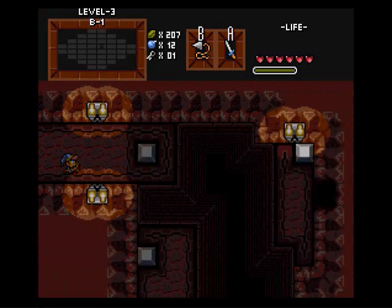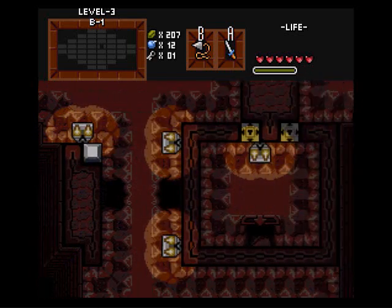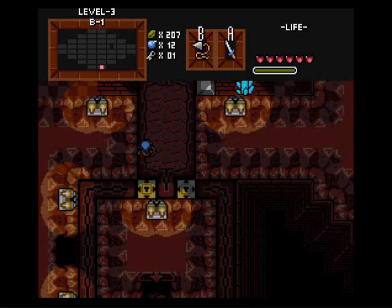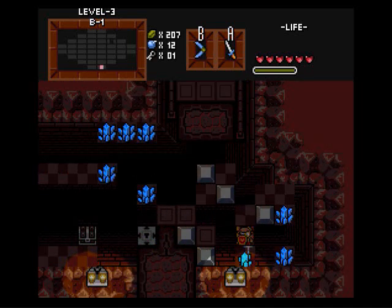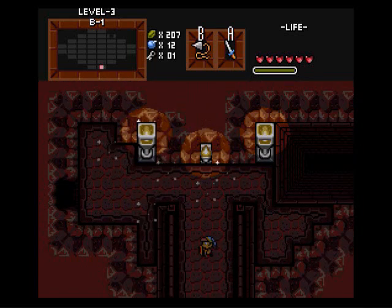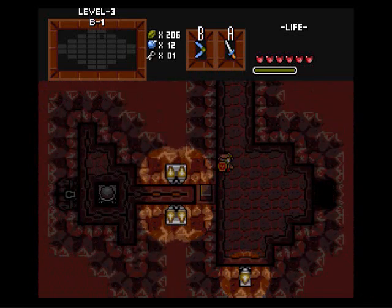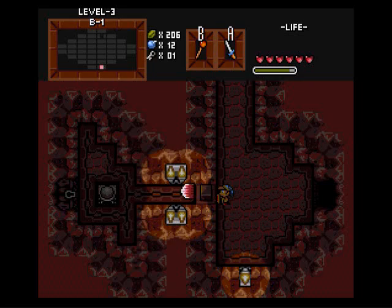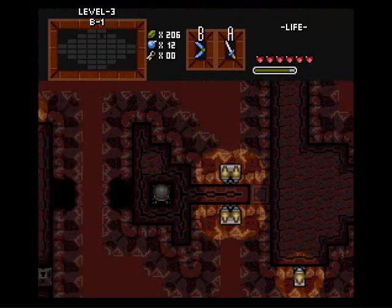It should be this way. Yeah, it's up this way. It's not that far away, I don't think. Obnoxious blue crystal things. And we're back up here again. Okay. Is this what the boss key is? Because I'm running out of rooms to explore.